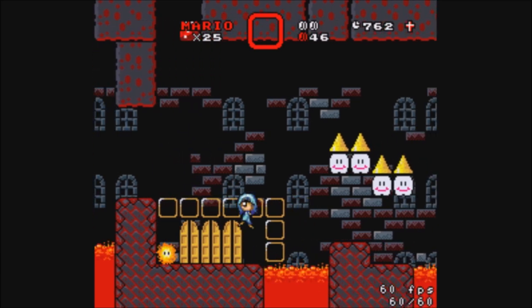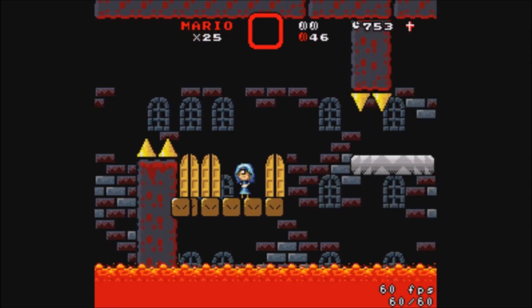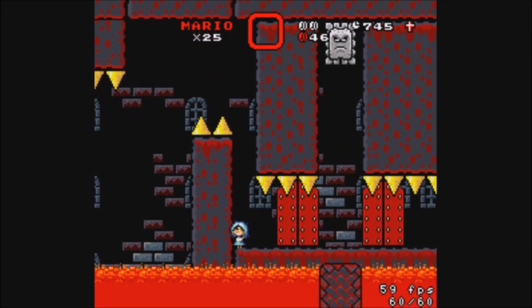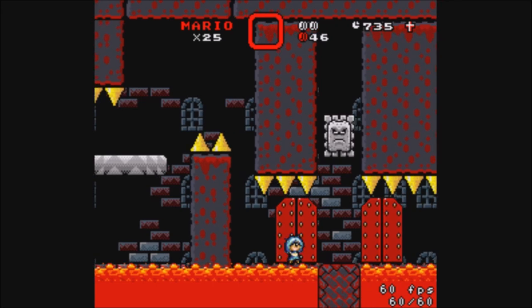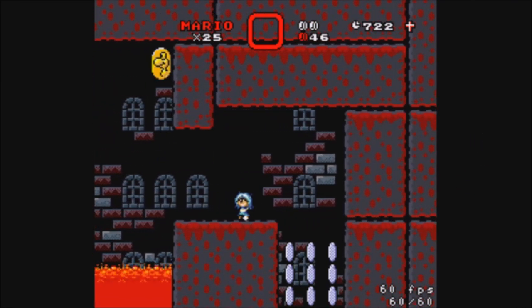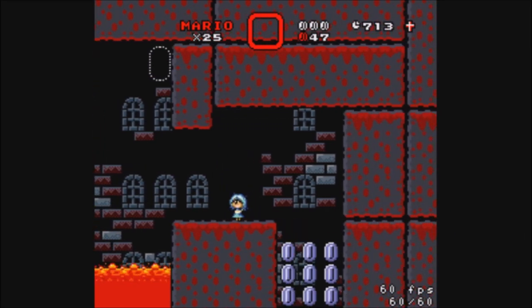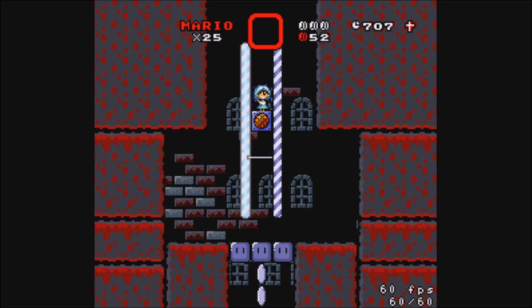It looks like we want to go under these spikes. And that was just barely good enough. This is really nasty. There we go — got that one too. This requires a lot of concentration, which is why I'm not speaking too much. I should have held up there — there might have been something. Probably wasn't a dragon coin, because I've got three already.